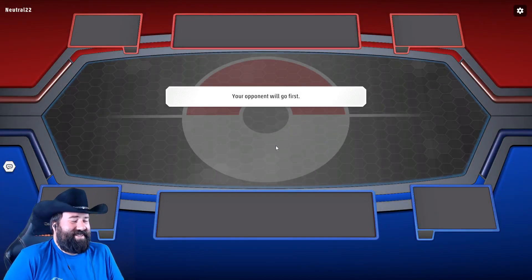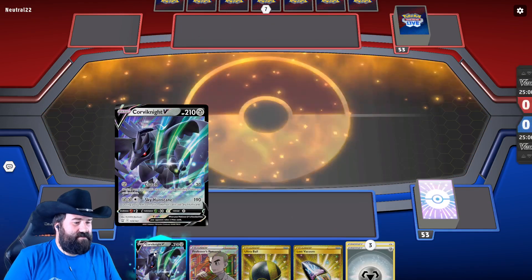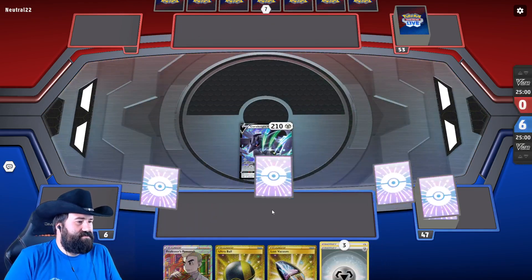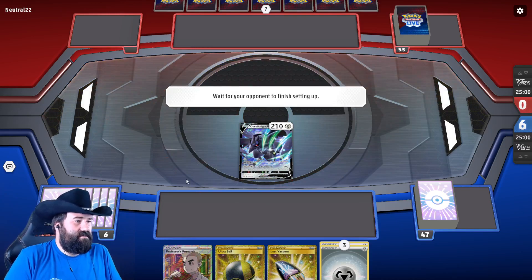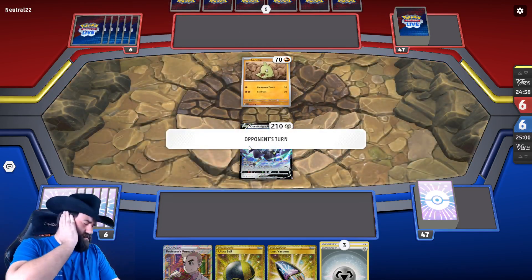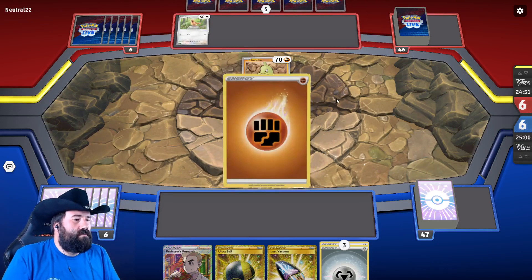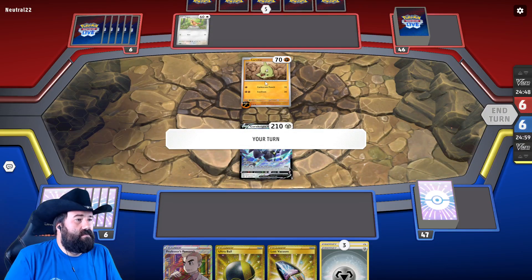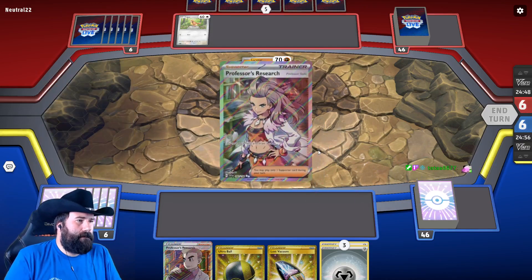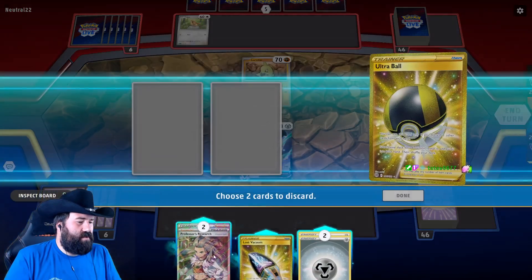I think we are supposed to go first with this. Okay, so this is the Tyranitar deck. A second Professor's Research is a little brutal — not exactly what we wanted, but here we are. We are going to use one of those this turn.